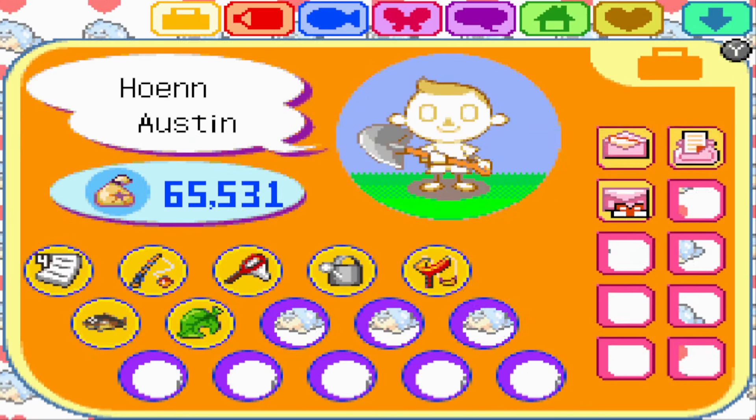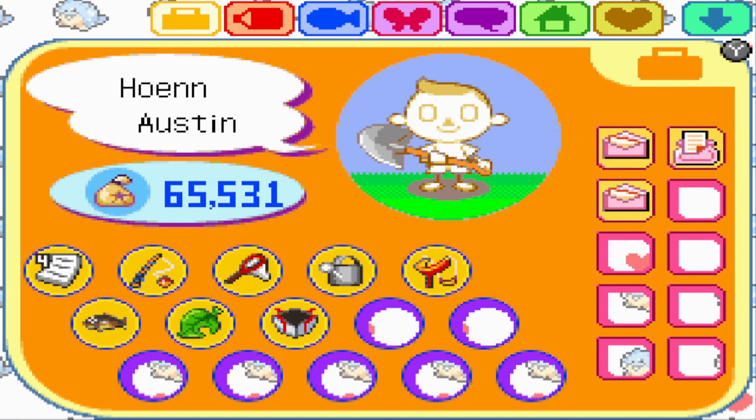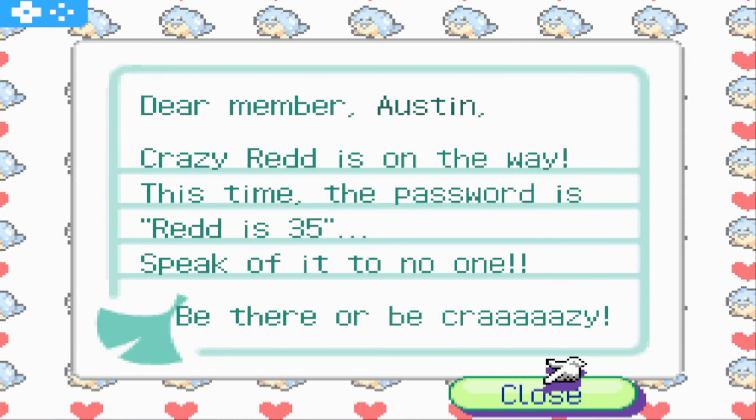Yep, here's the ship compass I needed. I believe the password was that Red is 35. Can't believe he's that old, man. Like, dang, that means he's like in his 40s.